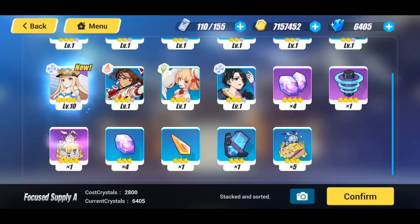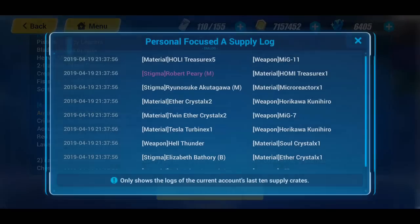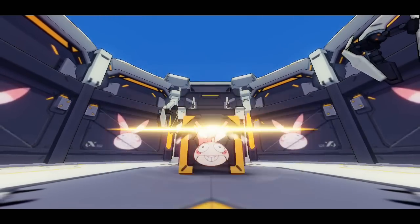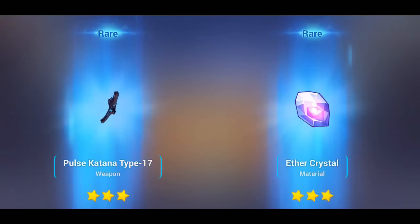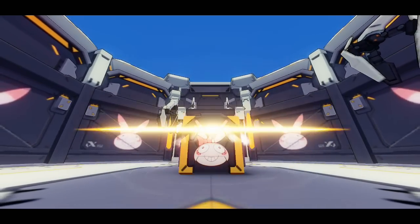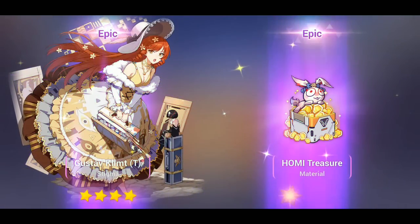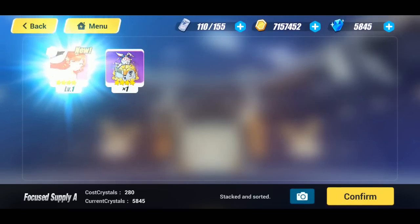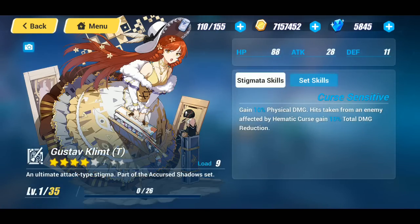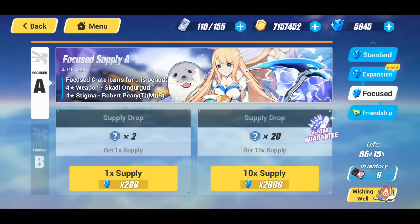Two back-to-back fire pulls. The supply crate log should be at the second pull, so let's do two singles and see what we can get. I really want the weapon next — that would be fantastic. We got the Pulse Katana. This should be the guaranteed — okay, it's a new stigma I didn't have. Gain 10 physical damage; hits taken from an enemy affected by a medic curse gains 10 total damage reduction — seems decent but pretty situational. I'll always take new gear.